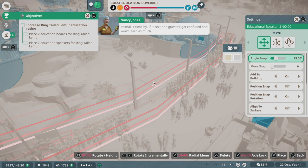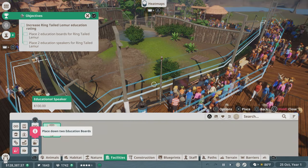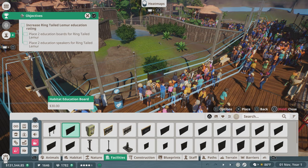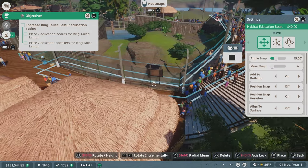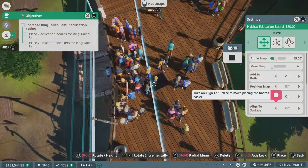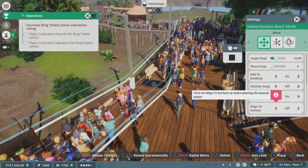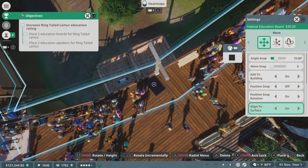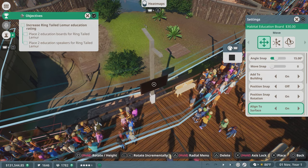From the drop-down list, select ring-tailed lemur. When you link an education board or speaker to an animal, make sure that animal is close by — if it isn't, guests won't learn as much. We should probably place this on the education boards. There's a habitat education board option and one with a stand. You can set it up on a light to save money — saves you $10. Where should we place it? On that light seems fine. That would give people a reason to come down to this particular spot.